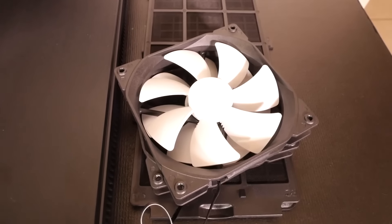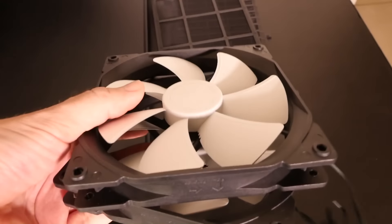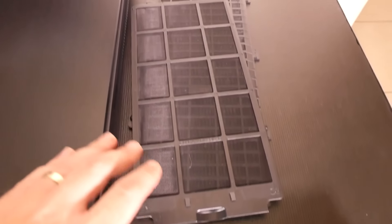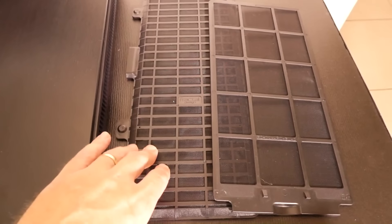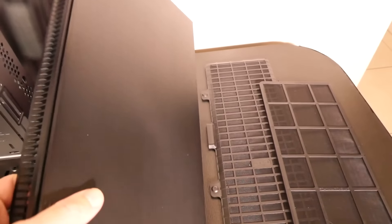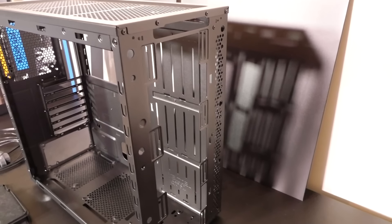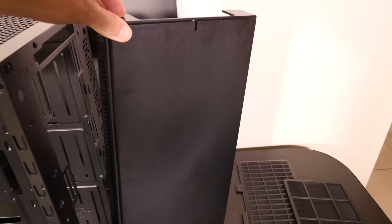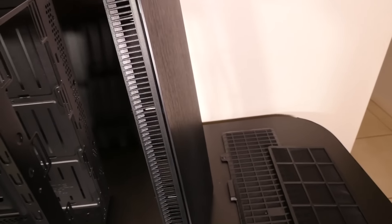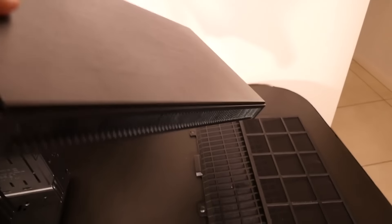I'm still going to use the original Fractal fans — I'll probably paint them and sleeve the cables, and they match the fans that come with the AIO. I'll use the dust filter on the bottom panel since I'm not going to change the bottom panel, but for the front panel I'm not going to use that dust filter. I don't know yet if I'm going to use the front panel at all — what I'd like to do is put a big piece of 10mm acrylic on the front and then other pieces of metal and acrylic over it. It's all plastic, so we'll wait and see about that.